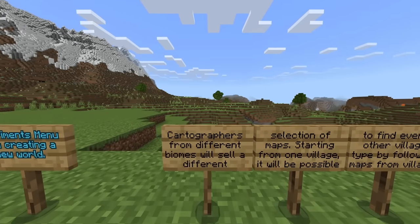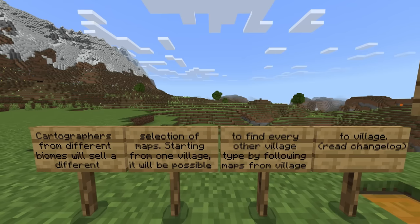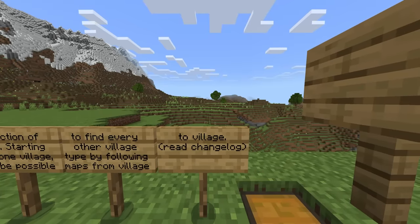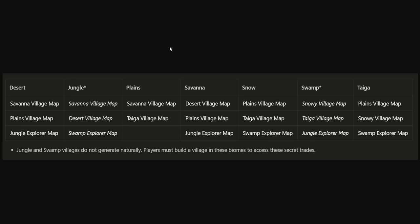Cartographers from different biomes will sell a different selection of maps. Starting from one village, it will be possible to find every other village type by following maps from village to village. So if you start in a plains, you can trade with a cartographer to get a savannah village map. Jungle and swamp villages do not generate naturally — players must build a village in these biomes to access these secret trades.